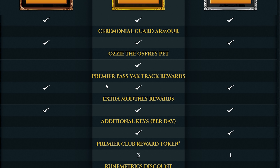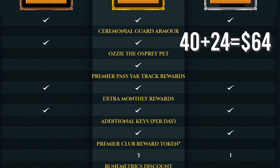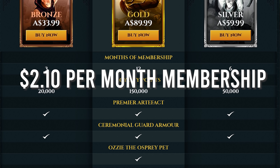So you get 12 months of membership, 150,000 loyalty points, the artifact, the cosmetic armor, the pet, the premier pass, Yak Track rewards, extra monthly rewards, an additional key per day, premier club reward token, rune metrics discount, ottomans, vault access, world access, a free boss instance per week, 100 bank space, and an in-game chat badge. I also believe there's an extra LootScape reward included for watching the Twitch stream.